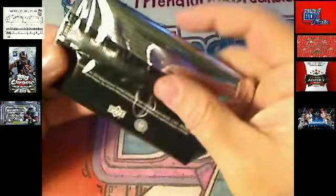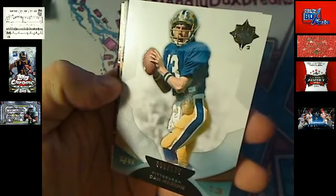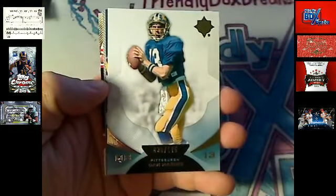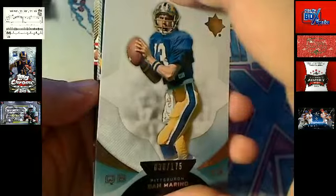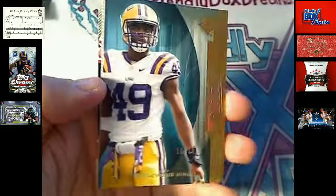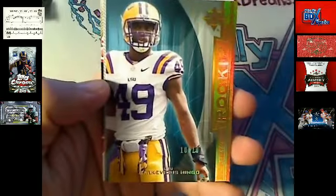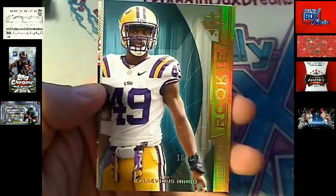All right, this one doesn't look like it has a book in there. Remember we were saying there's not a book in every pack — there's no book in this one. But we do have a Dan Marino Dolphins, 38 of 175 — that's going out to Randy. Maybe we'll have a redemption. Next up, we got a Barkevious Mingo — oh, 10 of 10! Look at that, Cleveland Browns, 10 of 10. That's Amy B coming your way!